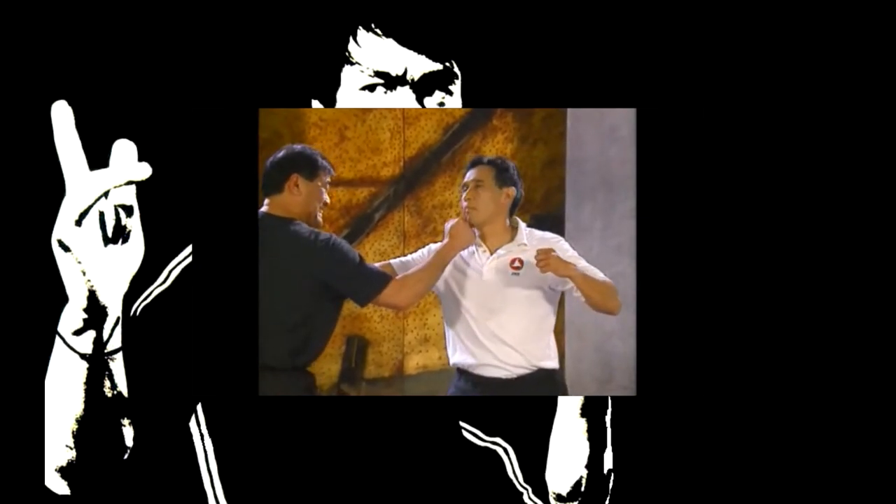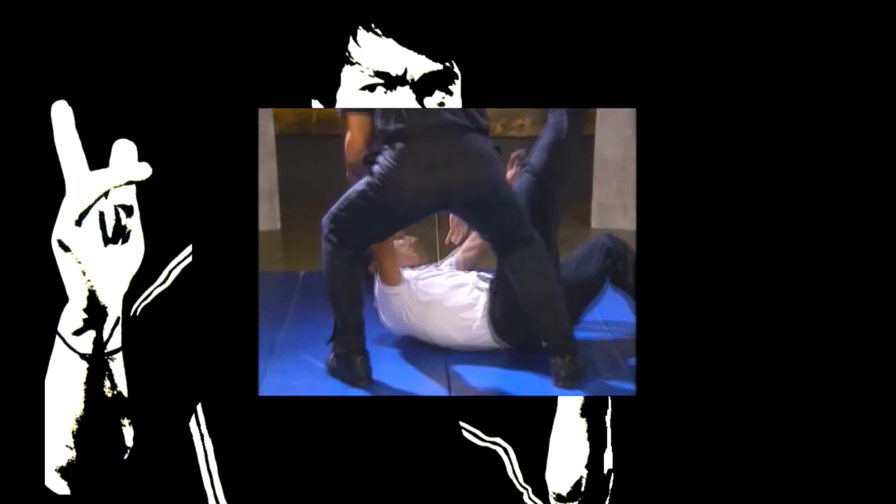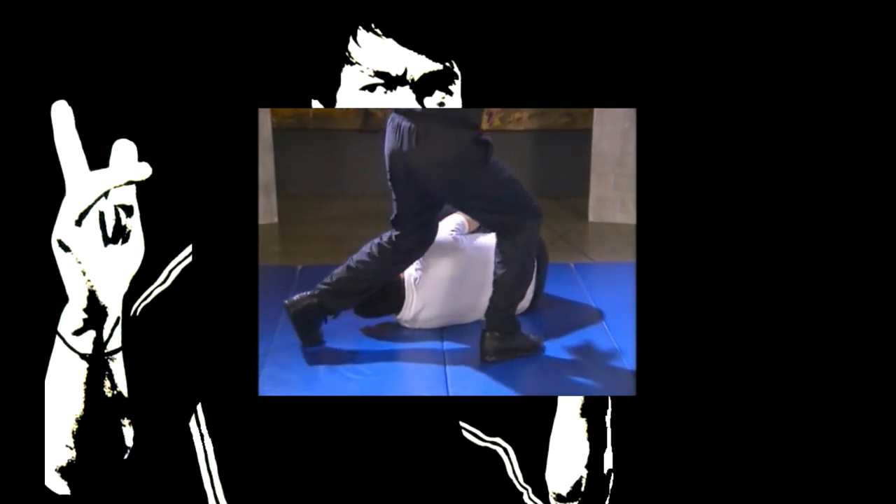The assailant grabs your chest and attempts to punch your face. Grab the assailant's wrist with your left hand and at the same time deliver a punch straight to his jaw. Follow up with a trip and takedown and a knee to his face. Instead of a punch to the jaw, you can also use an effective finger jab.